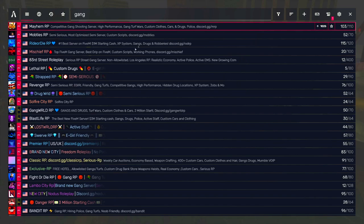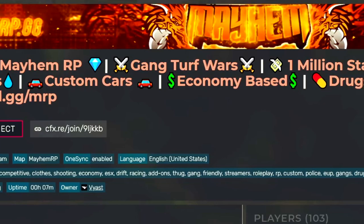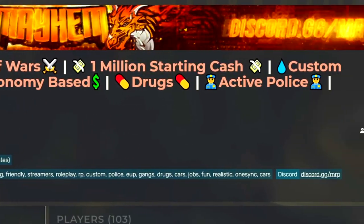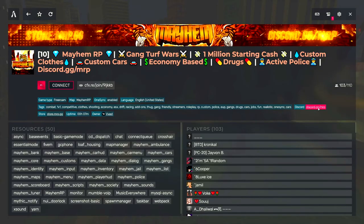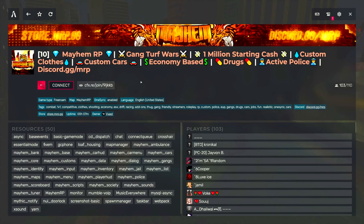For example, Mayhem RP — you can see the description of these right here: gang, chair force, one million starting cash, custom clothes, custom cars, economy-based drugs, and so on. Let's say you want to connect to a server — you're going to have to join their Discord, which will usually be linked in the description. You'll need an active Discord account. Sometimes they force you to join the Discord, sometimes it's optional — it's usually up to the server host.